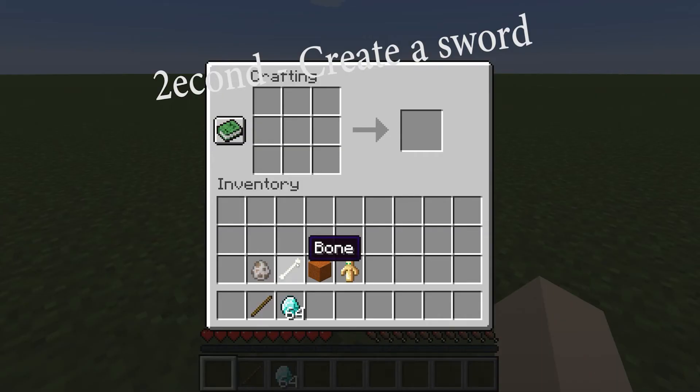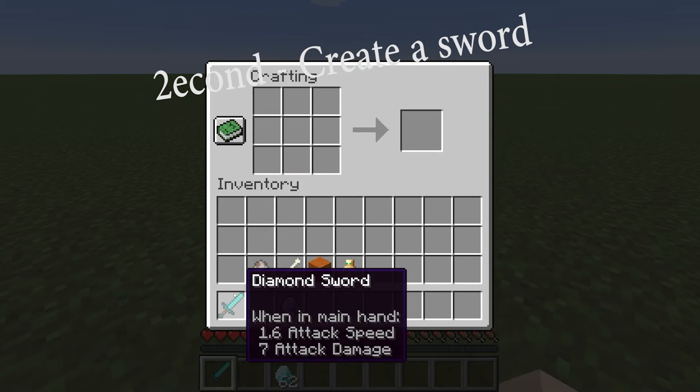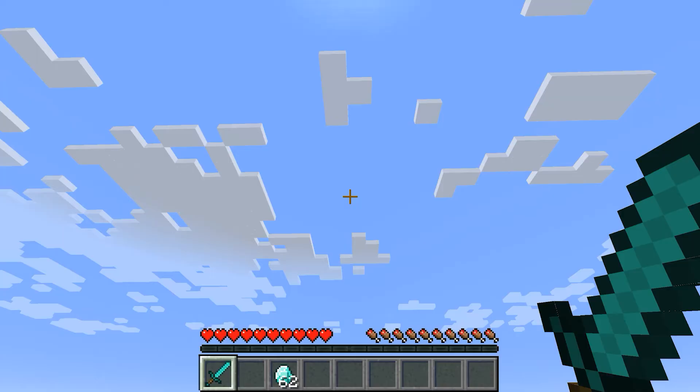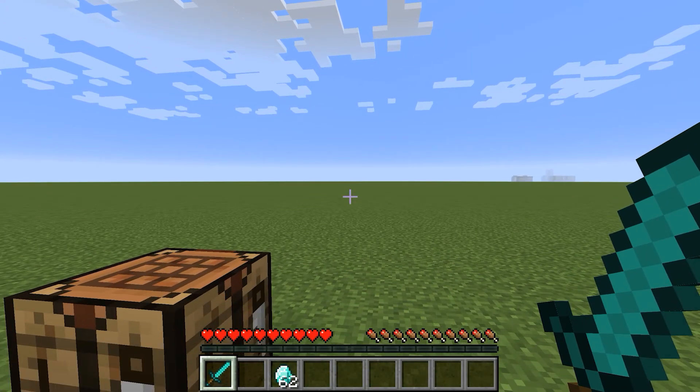The second step is to create a sword. You can use anything that you can think of: stone, iron, diamonds, chapstick, wood, memes, notches, hat, haunting memories from middle school, gelatin — pretty much anything really.